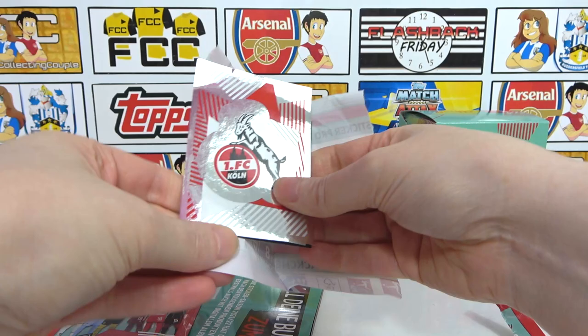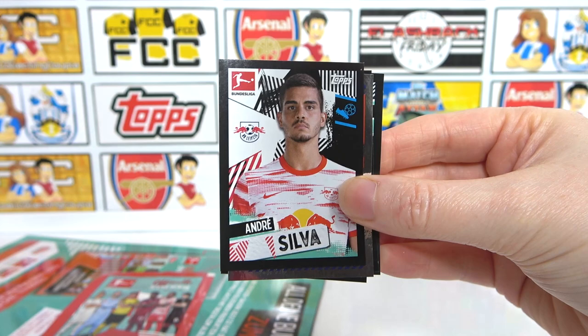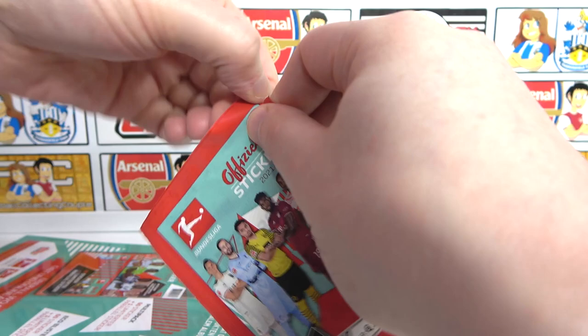Second pack: we've got a badge - the Cologne badge. That's really cool. Then we have another shiny - Griffo - and a Malouda. We have a Bundesliga 2 badge there, as well as a Hodge, Stindal, and Muller. This starter pack has been pretty good so far.